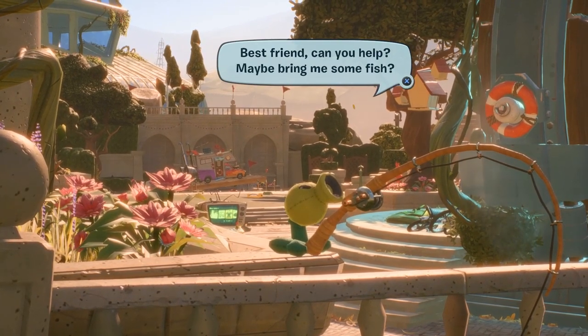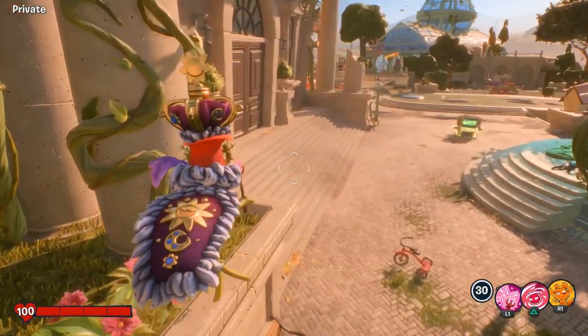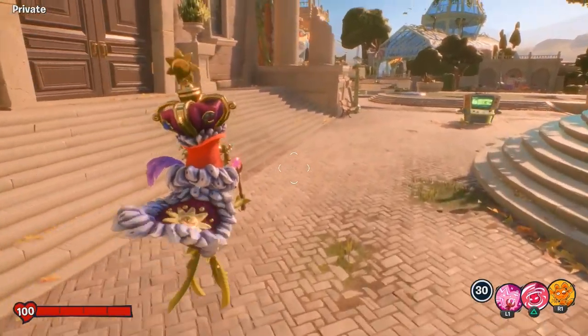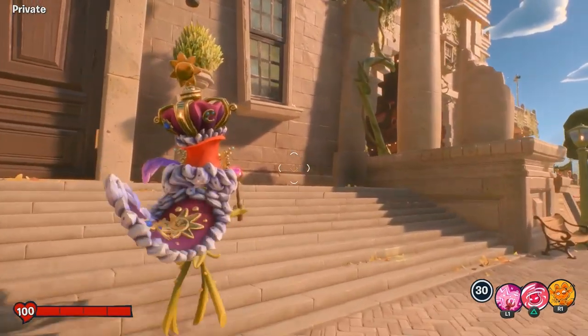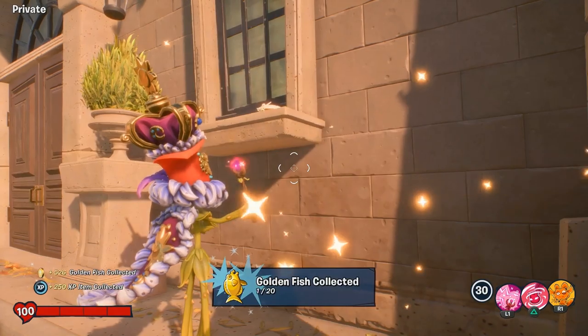I'm using Rose, and the reason I'm using Rose is because I want this quest XP to go to her, since I don't like this character. I'm just going to get the XP on this quest using this character. There's fish number one — it's right there on the window.